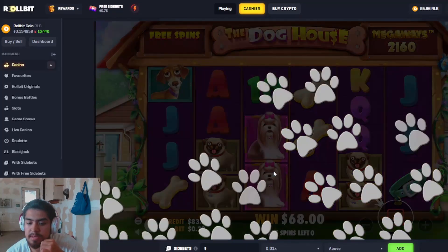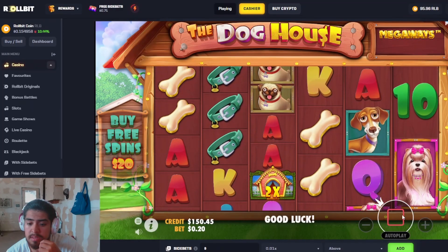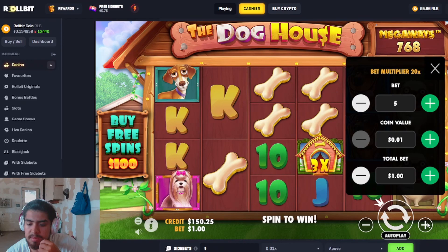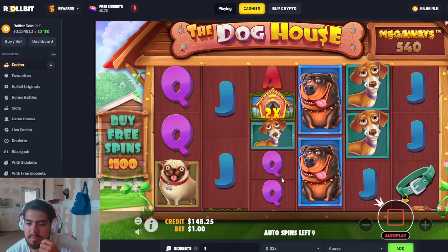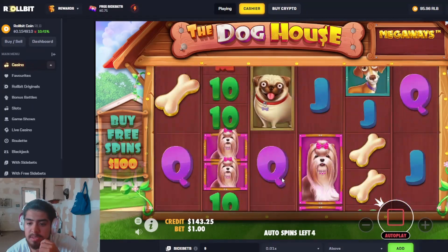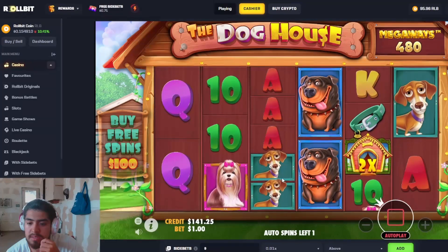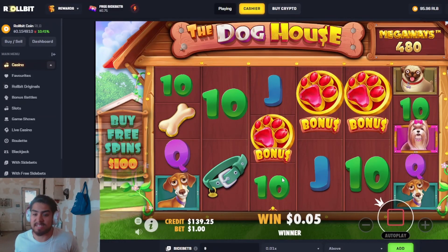Time to buy. A little bit over, very nice. I'm going to quickly up it to one buck and do ten auto spins, ten turbos, before we continue the buys. Come on, get us in. No shot on the last spin — oh my God, that's a $100 bonus right there.